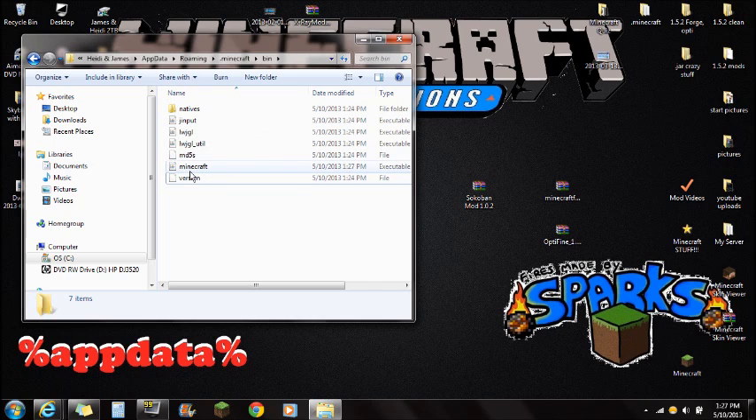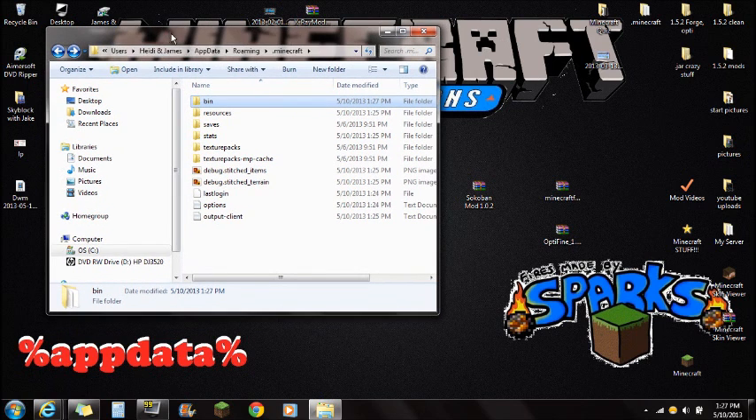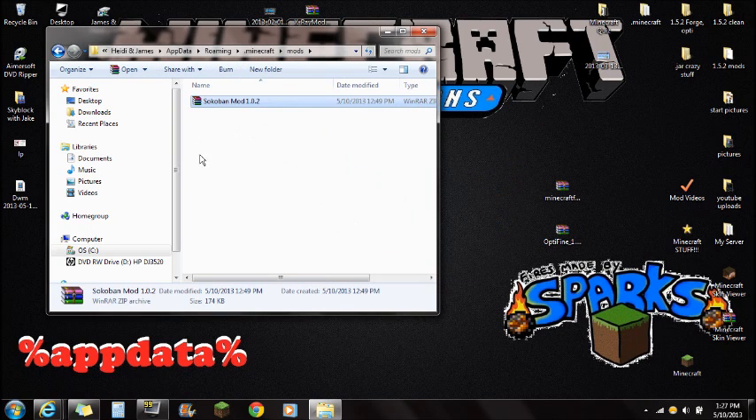Now navigate back to where you opened Minecraft.jar originally — click back one. This is where you see bin, resources, and saves. If you're lost, we got here via %appdata%, then the Roaming folder, then the Minecraft folder. Now create a new folder and name it MODS — all caps — and push Enter. Open the mods folder, make sure it's empty, and drag the Sokoban mod right into it.